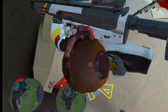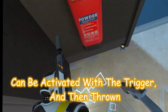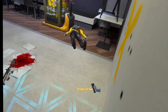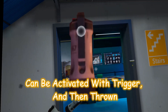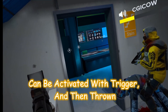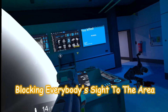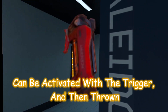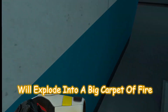The frag grenade, costing 300 points, can be activated with the trigger and then thrown — it'll explode dealing damage to anyone in the area, friend or foe. The smoke grenade, costing 200 points, can be activated with the trigger and then thrown — it'll explode into a ball of smoke blocking everybody's sight. The incendiary grenade, costing 200 points, can be activated with the trigger and then thrown — it'll explode into a big carpet of fire, burning and blocking off the area.